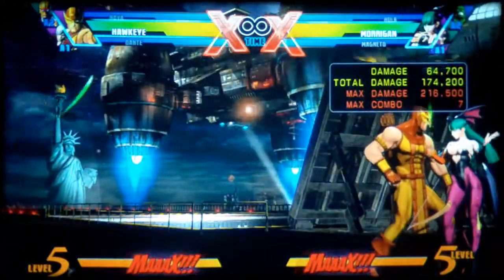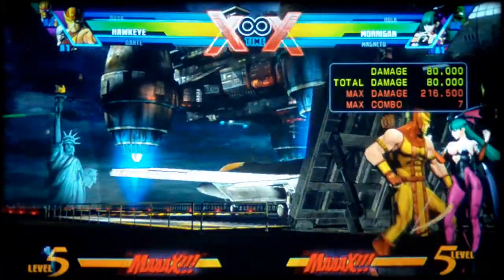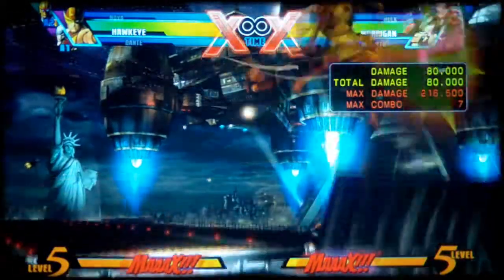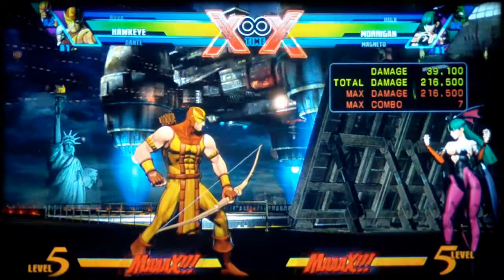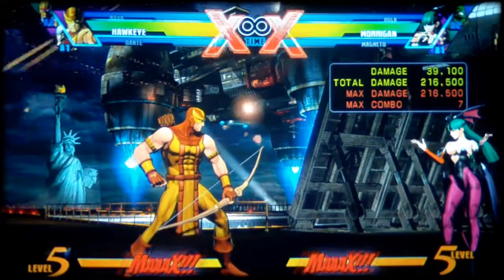That causes a ground bounce. Wait a second. Then you're going to hit hard, down forward, special. When you hit the special, move away — super jump away from the character a little bit. Then do medium hard special. Then you're going to X-factor, and then you're going to go into tag team special — Hawkeye's level 3.